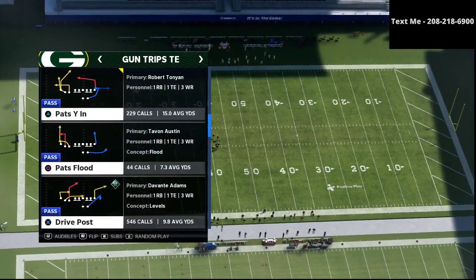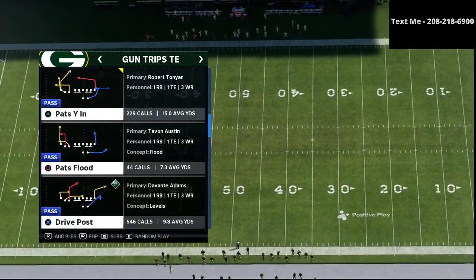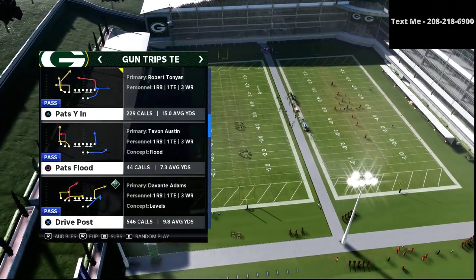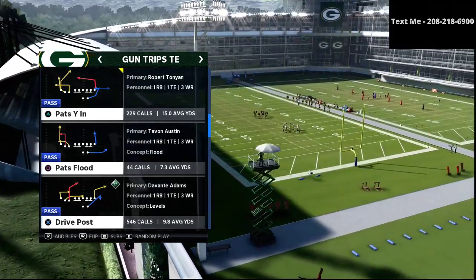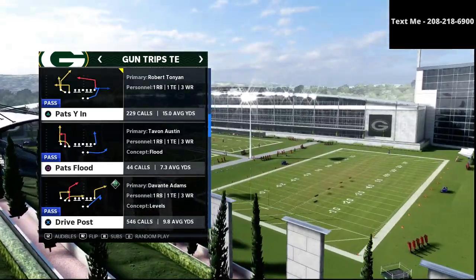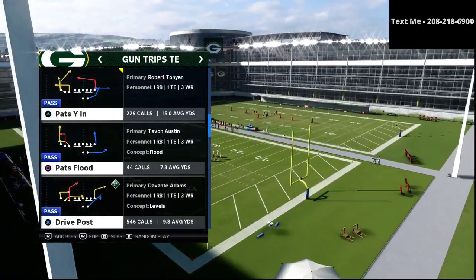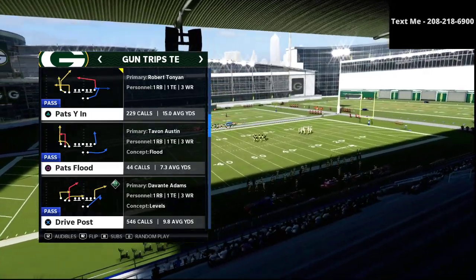If you want to get my entire trips tite-in offensive guide, I'm going to leave a link in the description. I just released that trips tite-in offensive guide for just 10 bucks. This is the same formation that jwall used this season in competitive Madden to win the club championship — the biggest tournament in the game — using the trips tite-in offense.